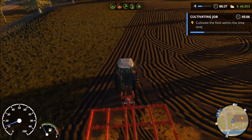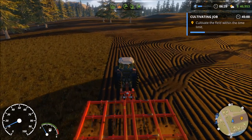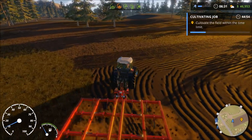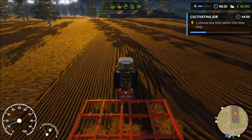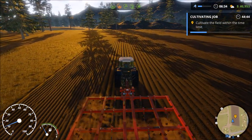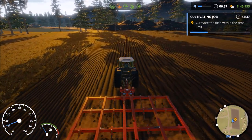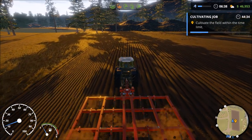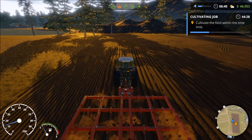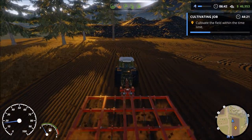Getting used to the width of this cultivator — we're not using quite all of the field width but we'll try to use most of it. I'm okay with a little overlap. It seems like the field curved a little on us, or maybe the tractor curved, and we started to miss a bit on the edge. Not exactly sure what's going on, but we're getting the job done much quicker than in the last video.